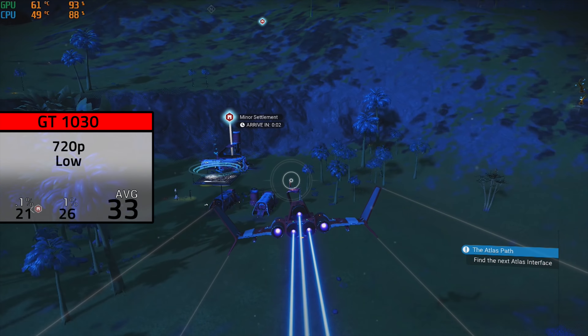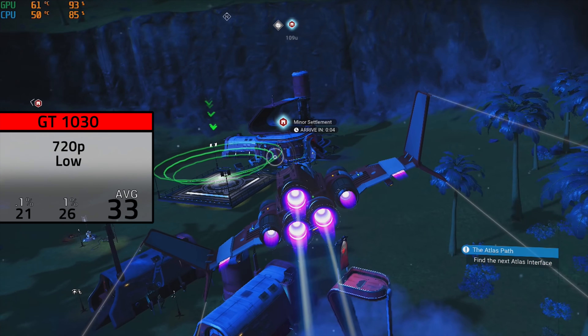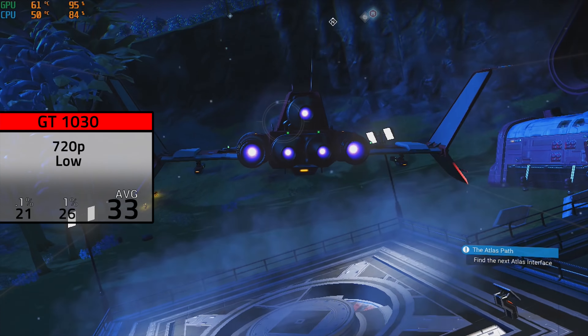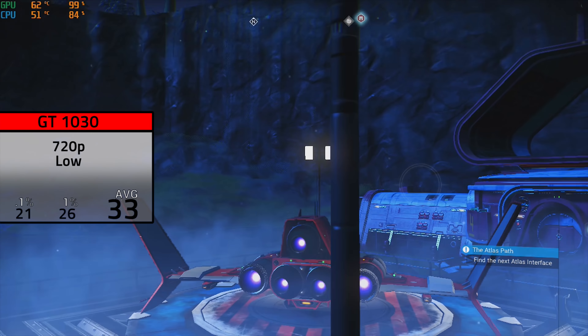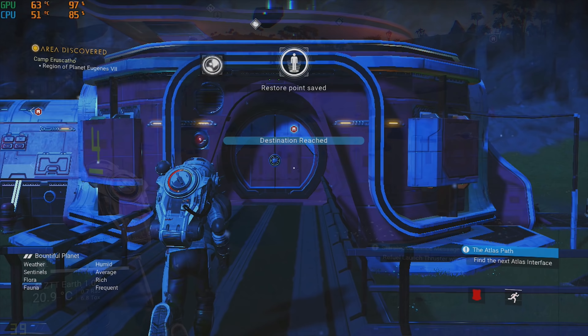The first card in our benchmarking lineup is the GT 1030, which is a very popular card for budget builders who only buy new hardware. For this card I kept the settings at 720p on low, and here we averaged 33 FPS, just like you saw on the comparison chart.